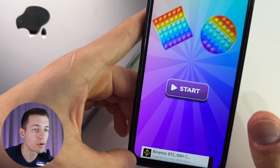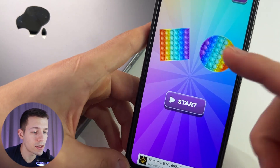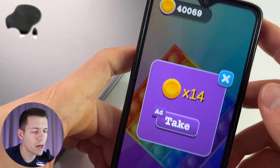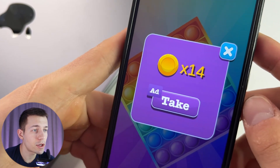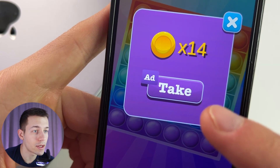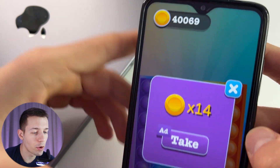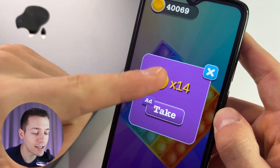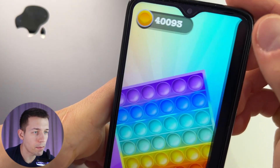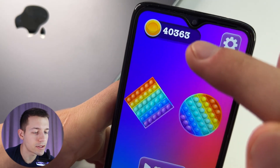You can pass these levels as many times as you want, so your income depends only on you. I passed the third level and earned about 20 coins. After each third level, you have an opportunity to multiply the coins earned for that level by 14 or maybe 10 times — so I'll get not 20 but 280 coins. To do this, you have to watch an ad. We close the PopHit ad and immediately the coins are multiplied by 14 times.